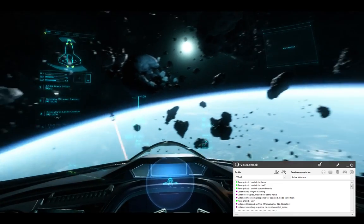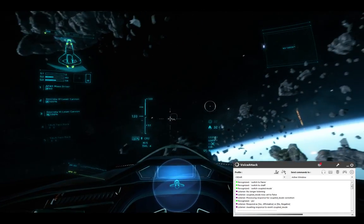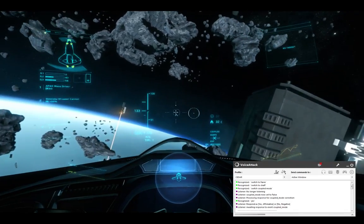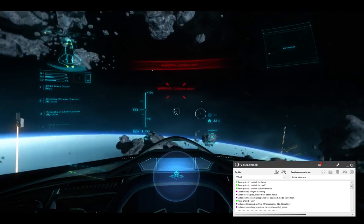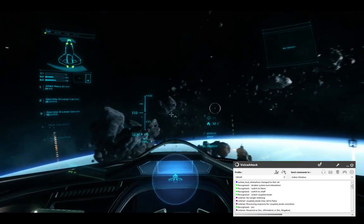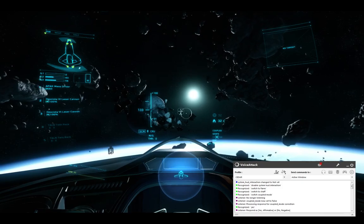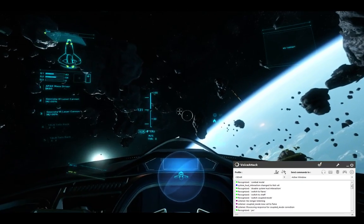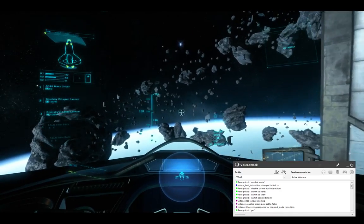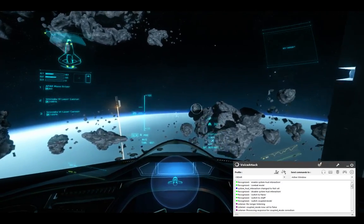So that's pretty cool. You will notice with the HUD, when it's interacting, it actually moves and displays what it's interacting with — that's something you can turn off and on. Disable System HUD Interaction. [Cedar: System HUD Interaction Disabled.] Combat Mode. [Cedar: Assuming the combat configuration. Increasing Forward Shield Power. Prioritizing Power to Weapons and Shields.] So everything that happened before just happened in the background. Enable System HUD Interaction. [Cedar: System HUD Interaction Enabled.]